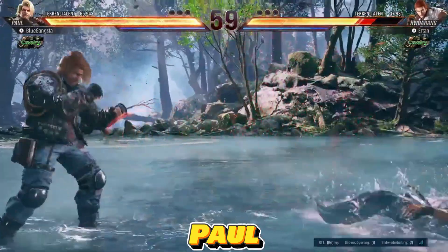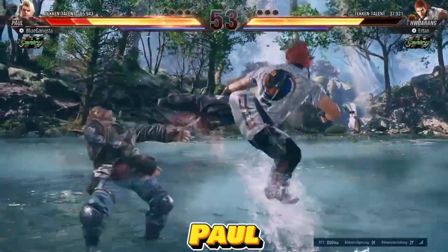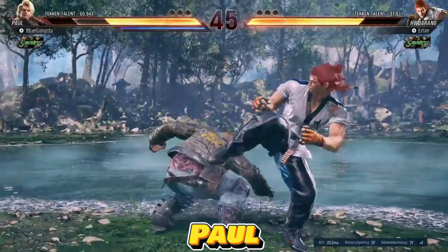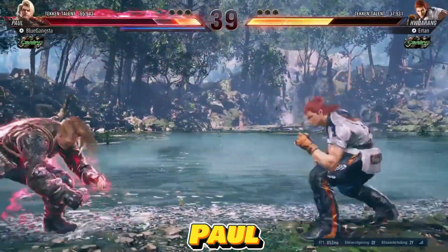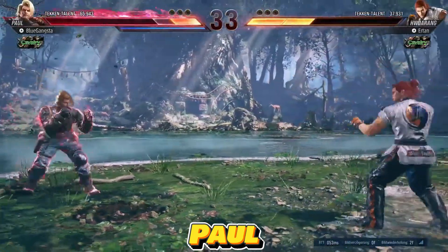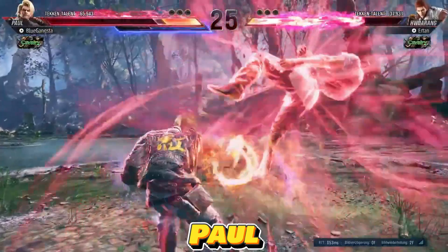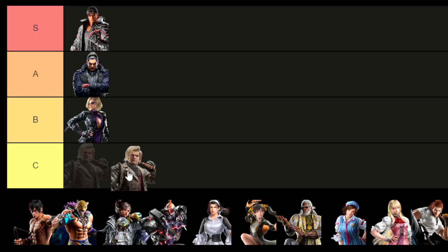In Tekken 8 CNT, Paul maintains his distinctive playstyle with formidable damage output, especially when landing moves like Death Fist or counter-hit launchers. Taking advantage of wall situations spells trouble for opponents, as Paul can create 50-50 situations, forcing them to make critical guesses. While his poking game is average and his low attacks don't often lead to significant combos, Paul's success hinges on precise reads, a deep understanding of his neutral tools, and solid defensive skills. It's worth noting that his chip damage escalates in heat, although his pressure during this state tends to follow a more straightforward pattern. As a result, I'm placing Paul in the A tier.